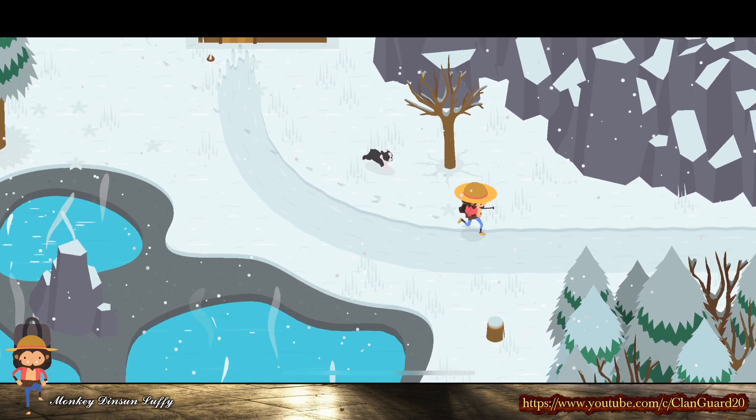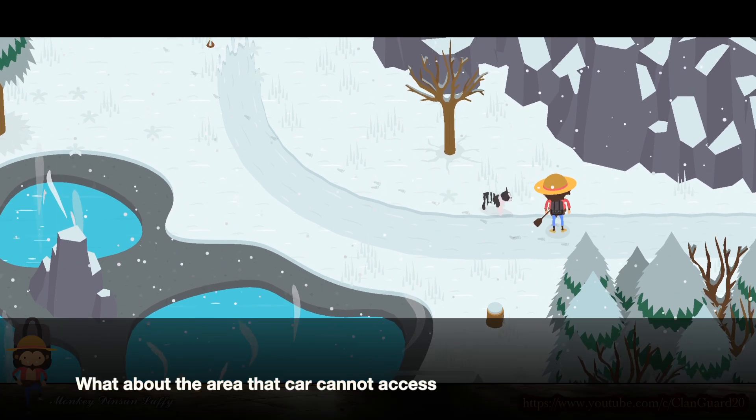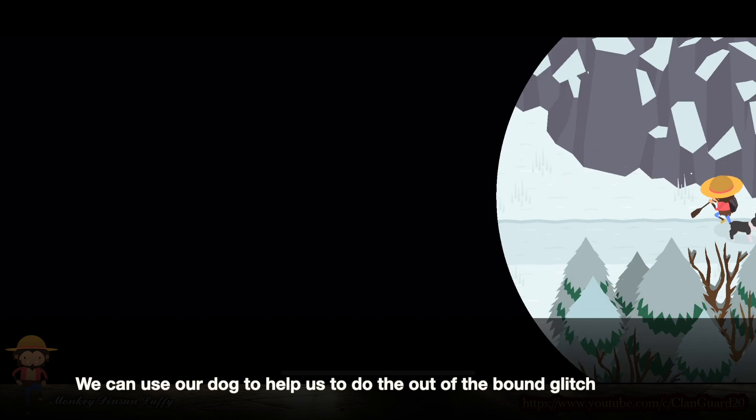As I showed before, we can use the car to reach out of bounds. But what about areas that the car cannot access? We can use our dog to help us do the out-of-bounds glitch.